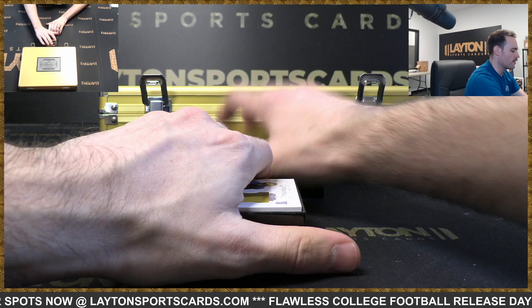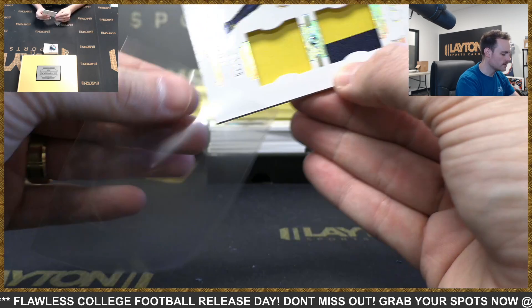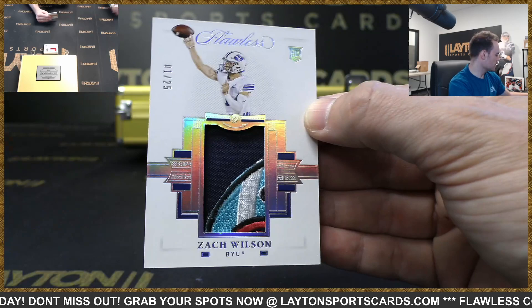All right, last box of the release day, come on now! Rookie dual relic — that's Nico Collins to 25, AFC South. What is that patch? That's got to be a bull patch — Zach Wilson to 25, 1 of 25, that's his jersey number, AFC East. Has to be a bull patch — that's pretty sick.